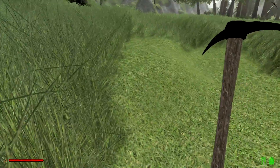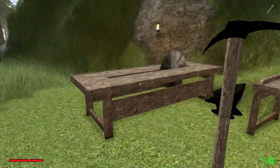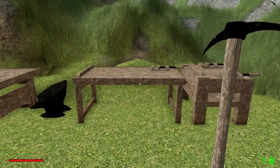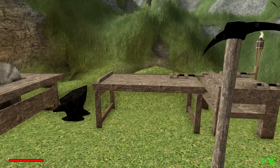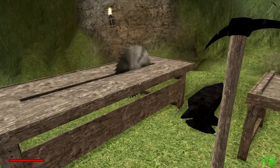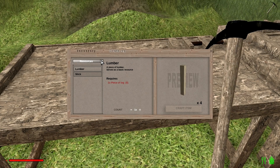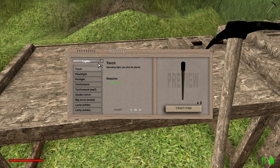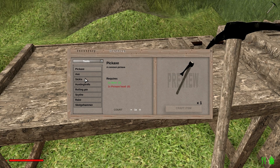First thing you can notice is I've got this area that's kind of just clear cut and there's no grass around here, and I've got my work benches here. I kind of just went off camera and built this because I assumed you guys didn't want to watch me chop down trees for half an hour. So what we started with here is this crafting table which allows us to build a lot of different stuff. We've got our light sources, a whole lot of different light sources, and we've got all our different tools: pickaxe, axe, sickle, hunting knife, so on and so forth.